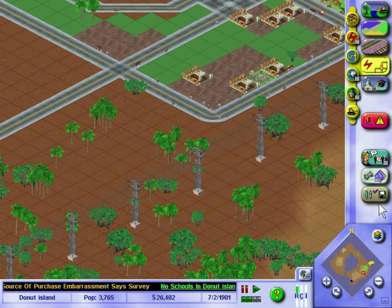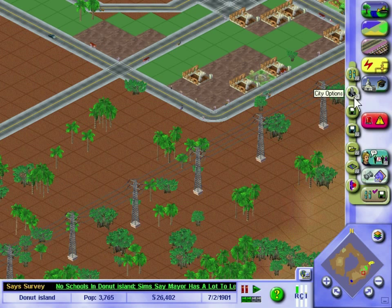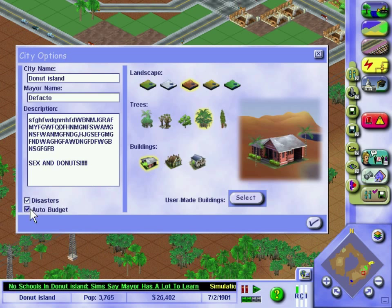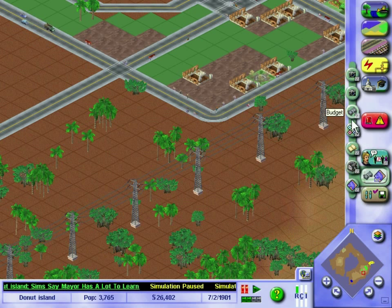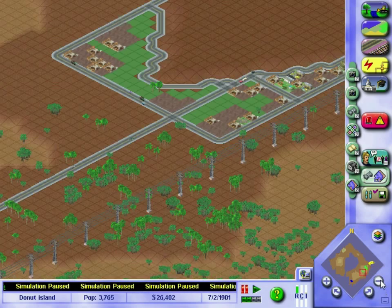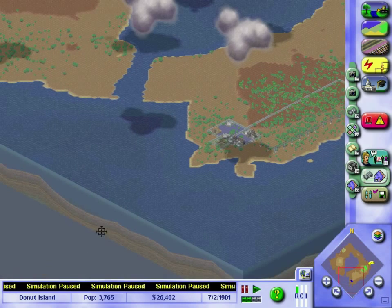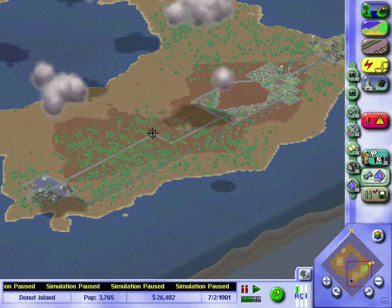It's 1901. For some reason the budget didn't come up — I'll switch auto budget off, that's why. City options, turn auto budget off. So now I get the budget at the end of every year. It's not doing bad — I've got a tiny little income going. I've burned through nearly half my starting money, but that's fair enough since I'm spending it getting Donut Island going. I might even try to make the island bigger, but that's for another time. Sorry about London having a mysterious death — let's see what we can do with Donut Island. Next episode: more of growing Donut Island. See you there, folks.